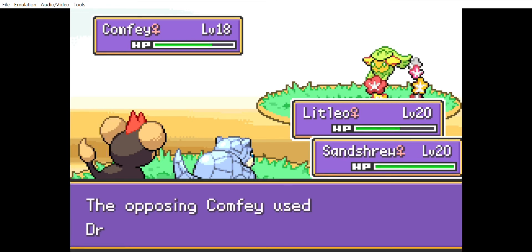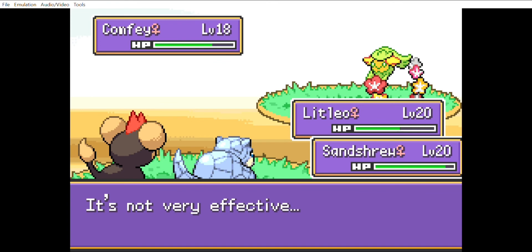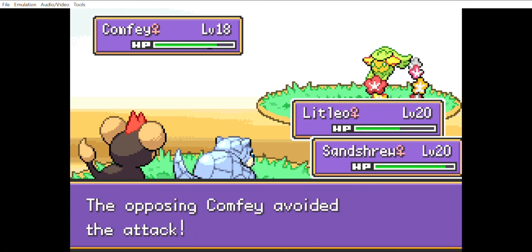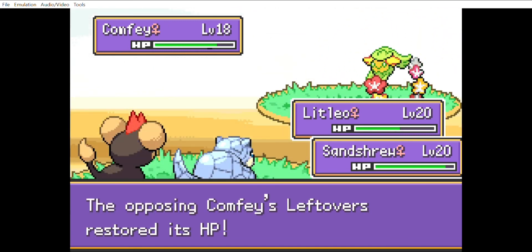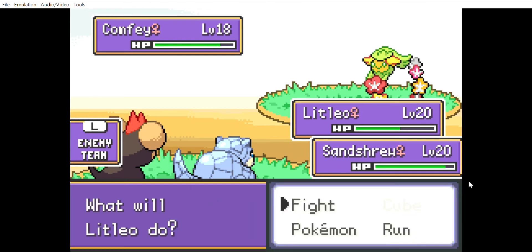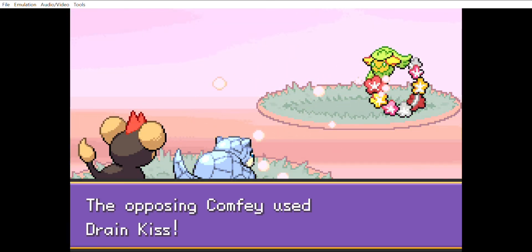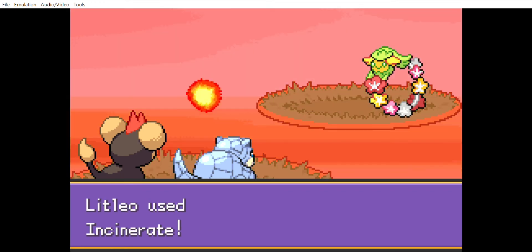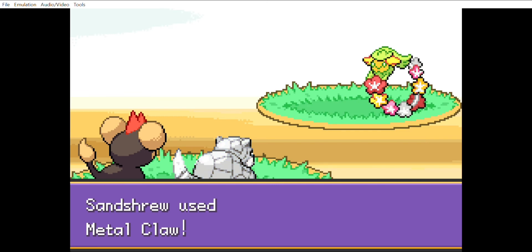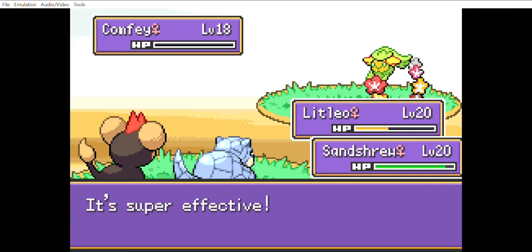We attack and Comfey moves first, hitting us with Drain Kiss — barely any damage thanks to type resistance and the two Baton Pass Stockpiles. Comfey avoids both our attacks, with the Fog coming into play at the very end of the battle, just delaying the inevitable. It's possible RNG could hate us and we miss every attack, letting Comfey sweep, but Drain Kiss hits Litleo and he resists as a Fire type — does very little. Comfey restores a minuscule amount of health. We hit Incinerate for about half his health, then Sandshrew hits Metal Claw. Both attacks land, we get the lucky crit, and that is it for Comfey.